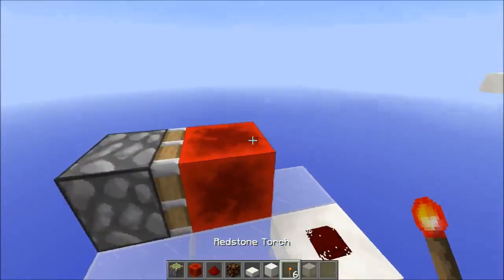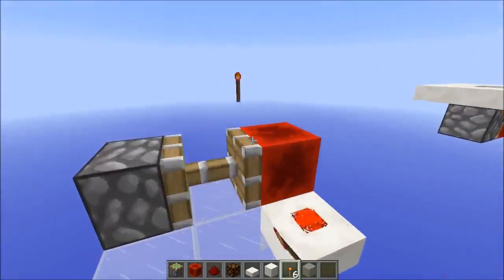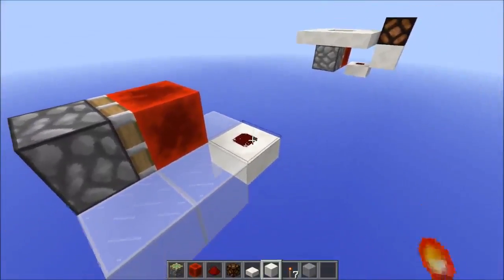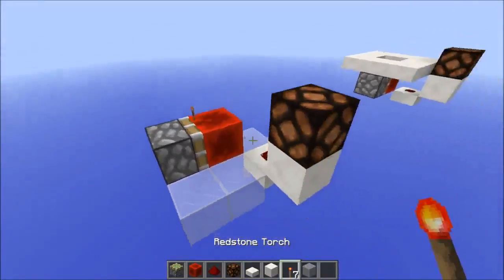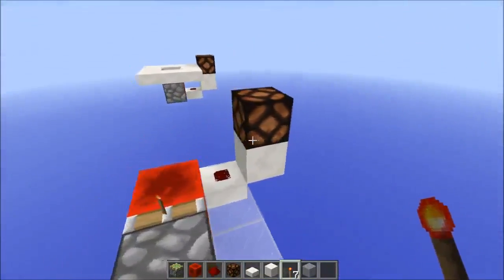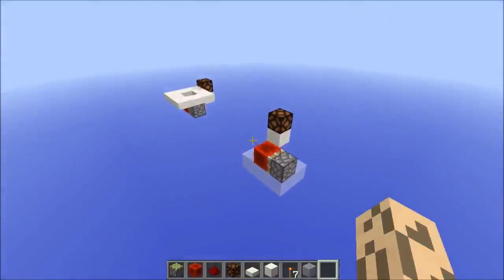If you place your torch on top, it powers and activates. You can see it powered for just a moment, so let's bring it into a redstone lamp — see it powered. And you can add the floor on top. Thank you for watching this episode of the Redstone Advent Calendar.